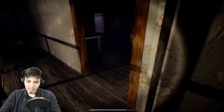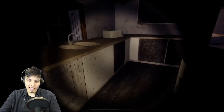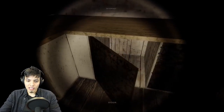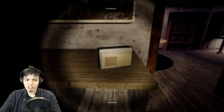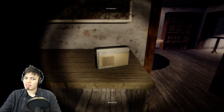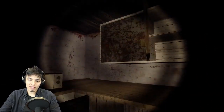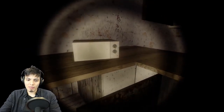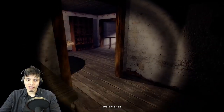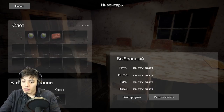Now we have to find the key. Let's go through the kitchen again because we didn't go through all the counters. What is that - a health kit, okay, we'll be needing that later. There's a radio too. Let's open these cabinets - there's really nothing here. What about the microwave? Wow, who would store a key in the microwave?